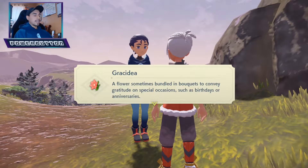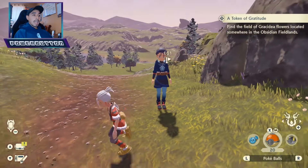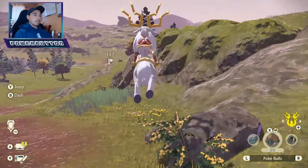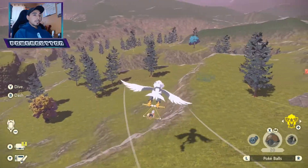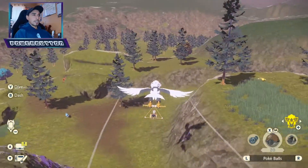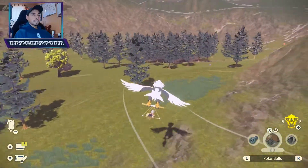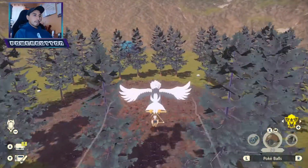One cool detail about this legendary Pokémon hunt is that we actually find Shaymin right over here at Floaroma Gardens. If you recognize this spot from your playthrough, you'll notice this place doesn't really have pretty flowers — on the contrary, the flowers look dead.